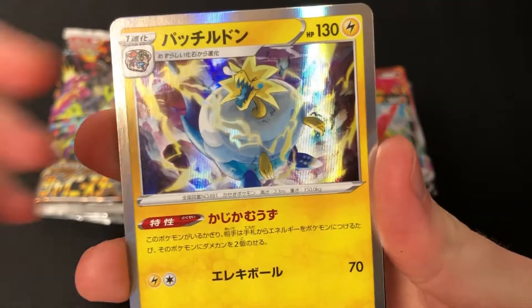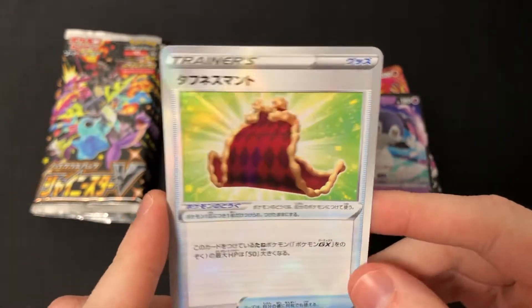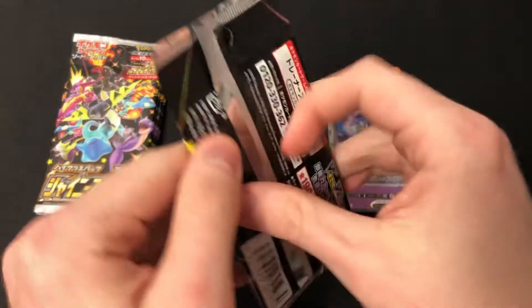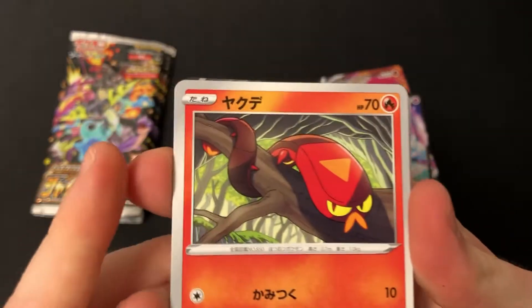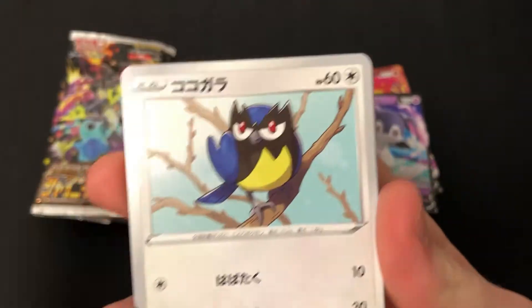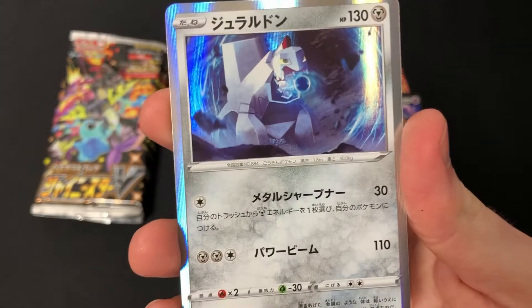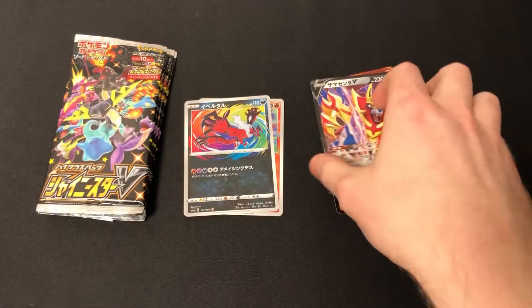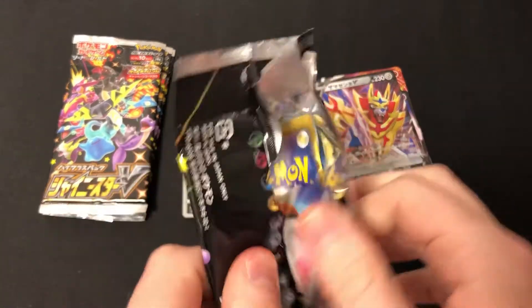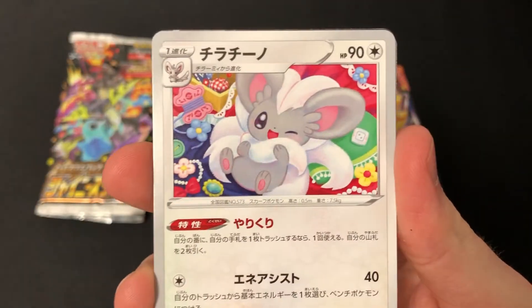We have a Boss's Orders and an Indeedy V, and a Toughness Mantle. Despite opening seven boxes already, I haven't gotten any of the big cards, which is frustrating - like neither of the Charizards or the Full Art Marnie. We have a Zamazenta V. I plan on opening boxes until I find at least one of these giant ones. I'm gonna be opening a damn lot of boxes.